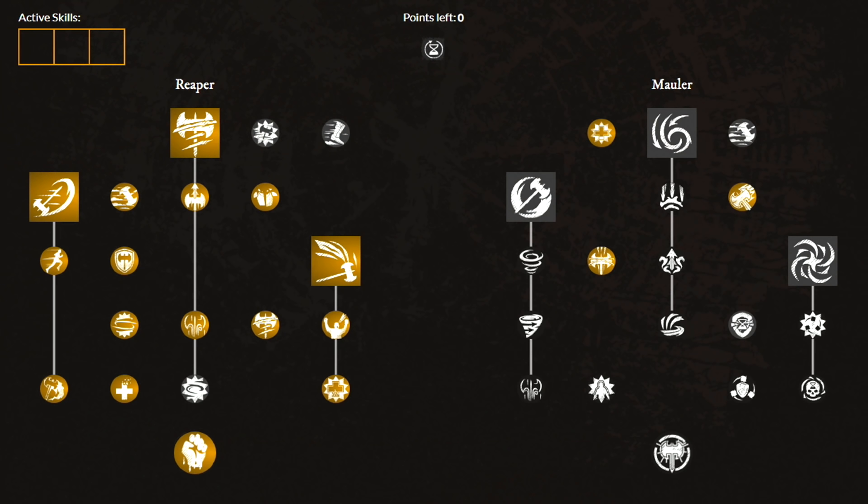Moving over to the first weapon, which is the Greataxe. These are the weapon masteries you want to have. Starting from level 0, first unlock the Reap ability and then these 2 perks. Then unlock the second ability and its next 2 perks. Lastly, unlock the third ability called Execute and the next 3 perks. From this point, feel free to spend any points in whatever way you like.